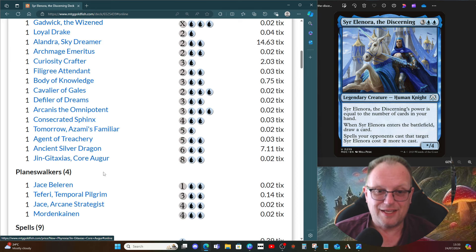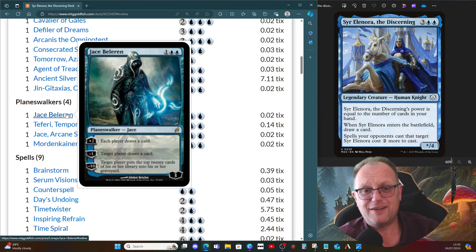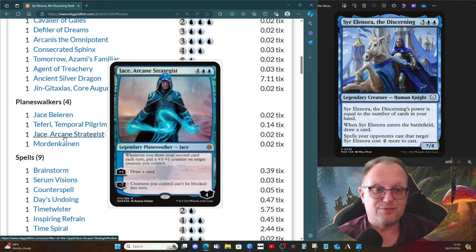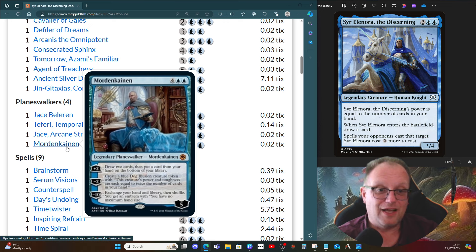A few planeswalkers to help us draw. Jace is here to ferry the Temple pilgrims — every time we draw a card we get counters on this planeswalker, so getting to the minus twelve shouldn't be difficult. Jace the Arcane Strategist: whenever we draw our second card, put a +1/+1 counter on a creature; plus one draws a card; minus seven means all our creatures can't be blocked for an alpha strike. Mordenkainen offers: draw two and put one on the bottom, or create an Illusionary Dog whose power and toughness equal twice the cards in our hand, or minus ten to exchange your hand and library with an emblem granting no maximum hand size.